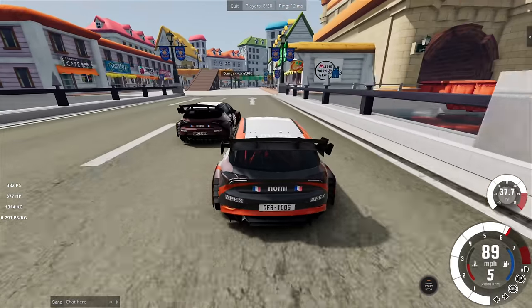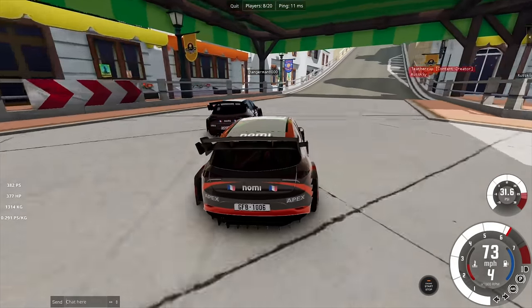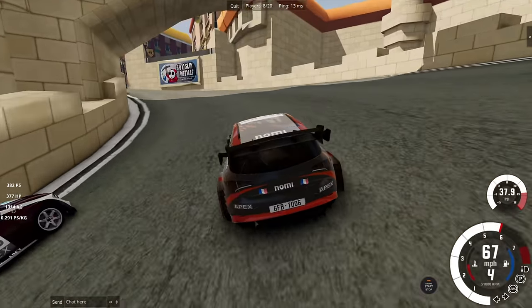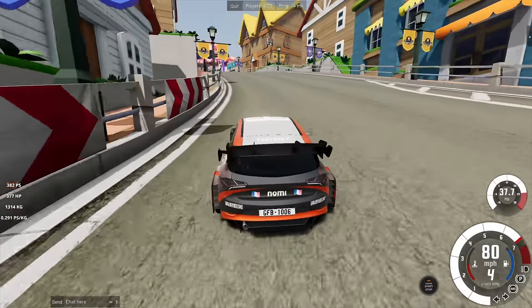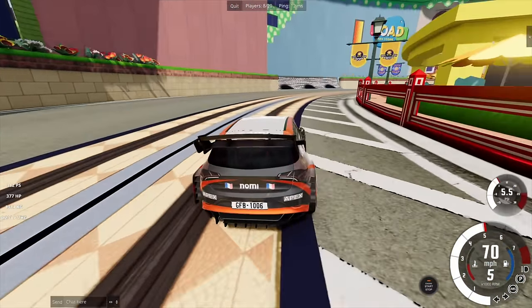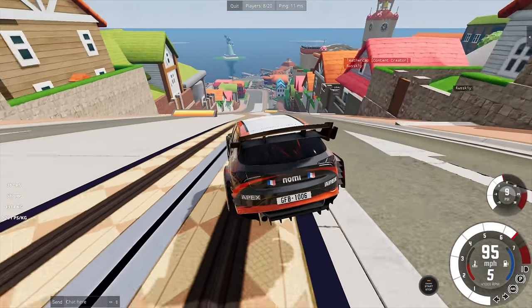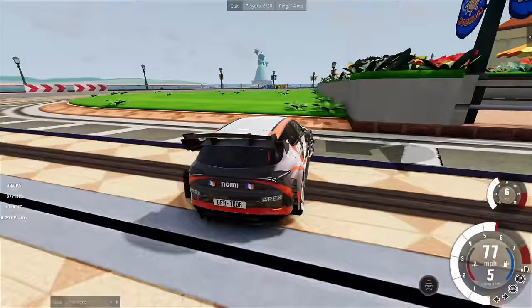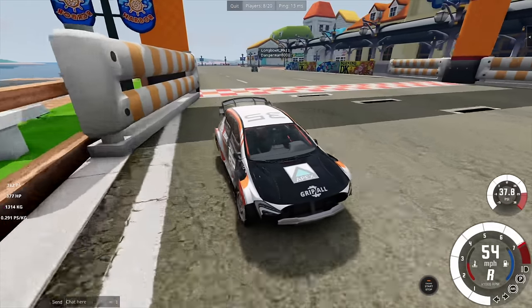Danger Man is slow on the exit of the first corner. I'm looking for a way past but can't find one — Danger Man covers the line or understeers wide. Longbow is behind with a bit of a gap. Gliska may have made an error at turn one. We are around the outside coming up the hill — neck and neck — and we take the lead! It might only be brief though. Danger Man's having a look... can't quite do it. I wasn't expecting to be in the lead — I was planning to send it from back there!